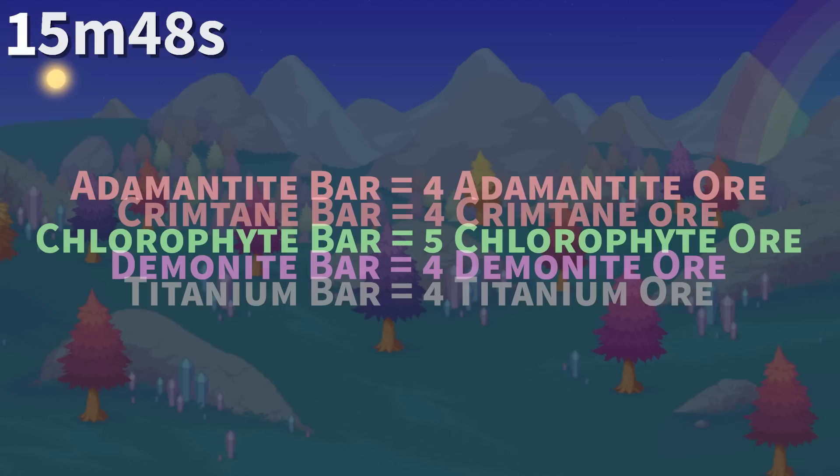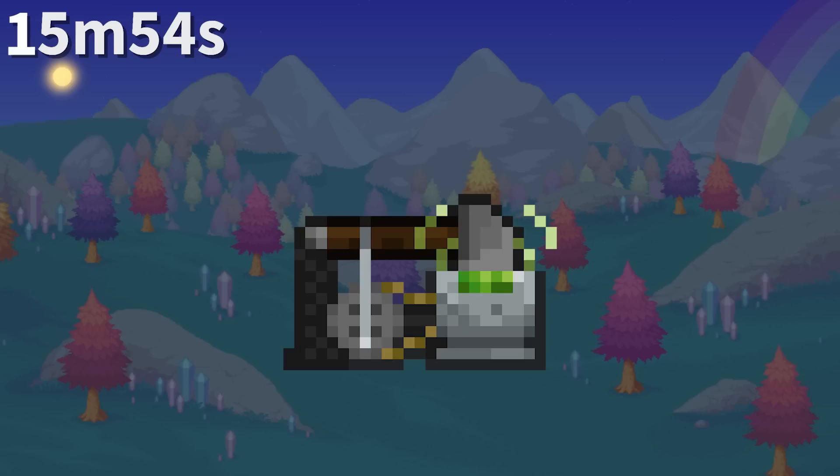In 1.4, adamantite, titanium, and chlorophyte bar costs were all reduced by one. The same applies to crimtane and demonite, but that change was made in 1.3 instead.